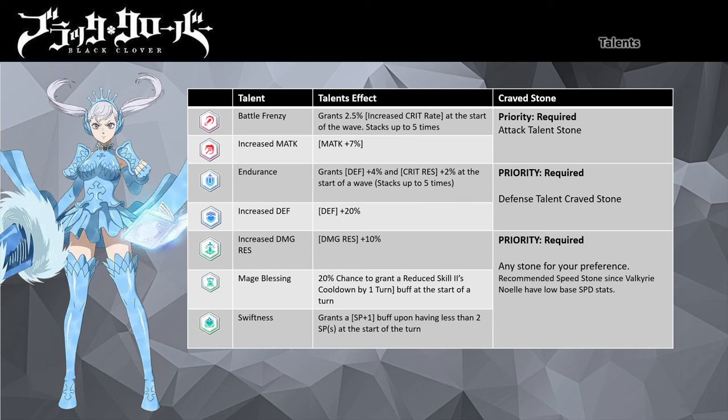For the talent craved stone, give her the attack talent stone — you'll want her to have the highest all attack stats among the party. For the defense talent, I recommend the Endurance defensive talent, which gives 4% defense and 2% critical resistance up to five times per wave, along with Increased Defense that boosts her defense by 20%. For the defense craved stone, give her the defense talent craved stone.